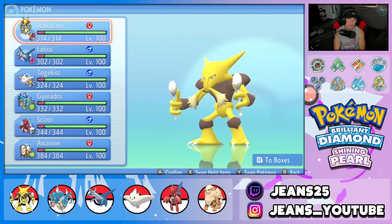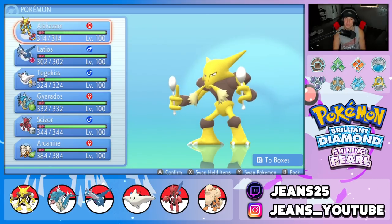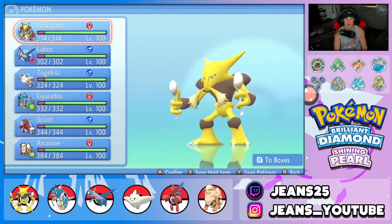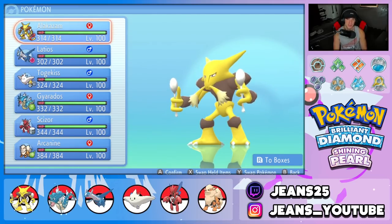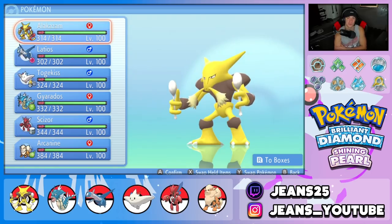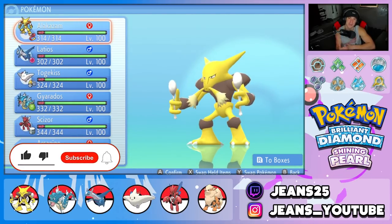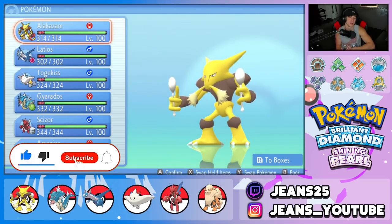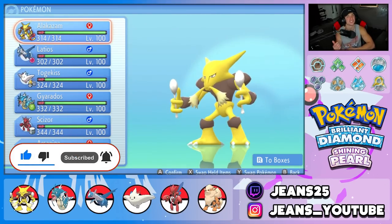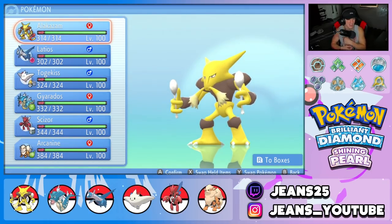What's going on YouTube, Jeans here, hope you guys are having a wonderful day. Today we are back yet again bringing you guys some more competitive VGC double battles for Pokemon Brilliant Diamond and Shining Pearl. In today's video we are rocking out with everyone's favorite psychic type — we got ourselves an Alakazam team. Make sure you support me by leaving a like and subscribing to the channel.